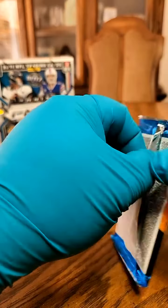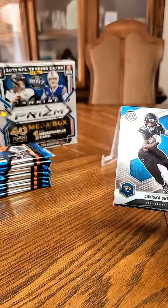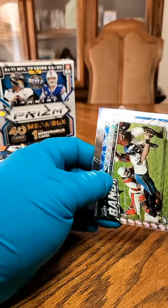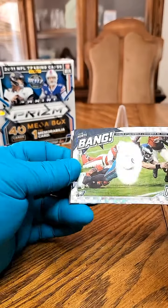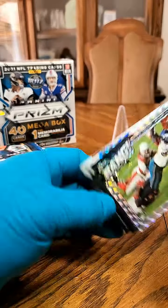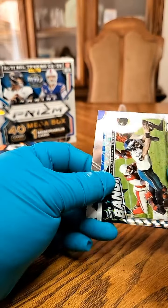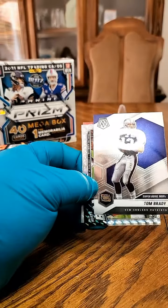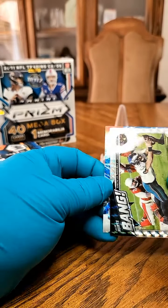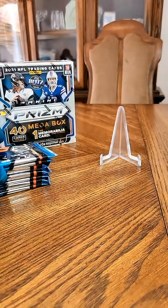Pack number three of this Walmart Mosaic Mega. We got a LaVisca Chennault Jr. We got a bang — that one is the Packers. We got Jalen Hurts on the silver Mosaic — nice one, not numbered. From the back we got a Tom Brady going out to the Patriots, Super Bowl MVP — nice hit there. And our blue reactive: Patty Mahomes going out to the Chiefs. Nice card, nice card!